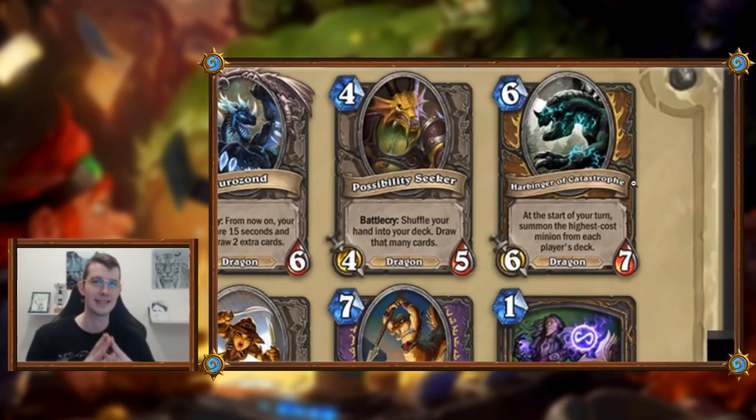One of the biggest things is how consistently you can see these cards. If you can reliably draft big minions because it's a limited event, you can build a deck around this — pick a Tyrantus, pick an ultra sword. If these are common and you pick three, you can put two ultra swords in your deck and even draft Possibility Seeker to shuffle them back in. The memes! Because you get to control your draft.